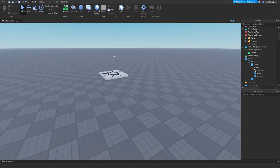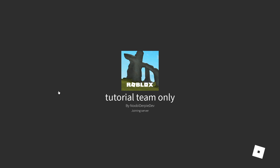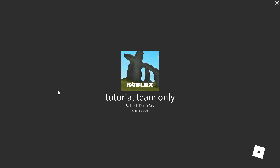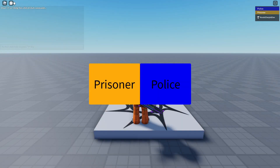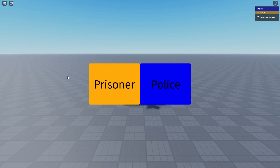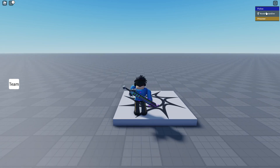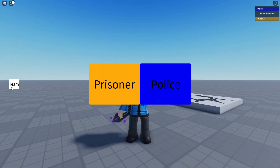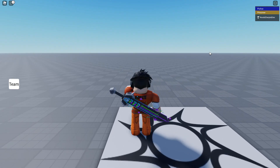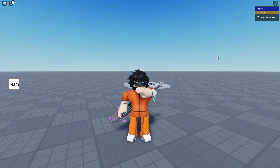Now that we've done this, we're going to actually test it in a real game. So let's hop in right now. We're loading into the game — let's wait a little bit because my internet isn't that fast. There we go. As you can see, we're on the Prisoner team and you can choose to be a Police officer or a Prisoner. I want to be a Police officer — click Police. As you can see, the button appears so we can change teams. We're getting changed to the Police team and we have Police clothing on. Maybe I want to be a Prisoner — click Prisoner team and we respawn with Prisoner clothing. This is how you make team-only clothes in Roblox with a team changer.